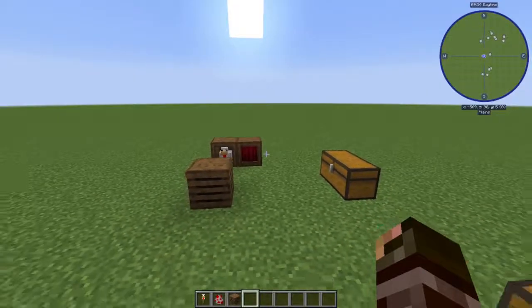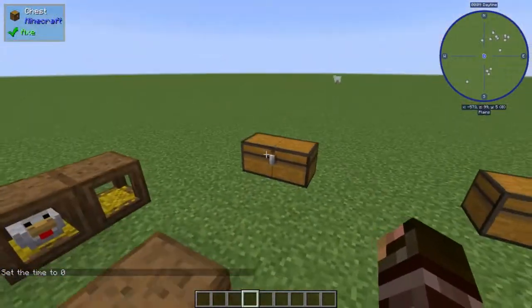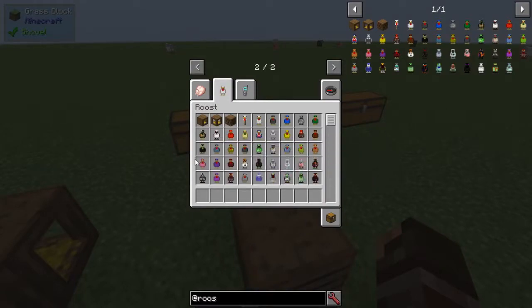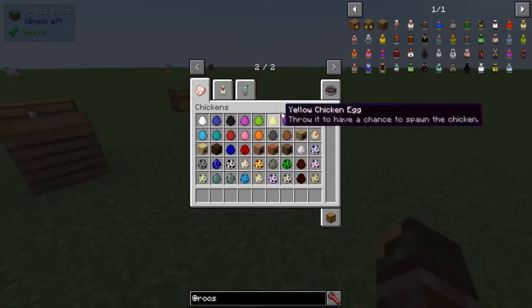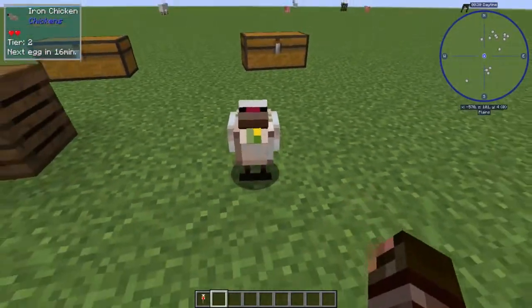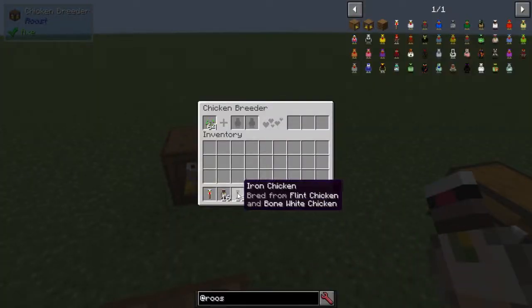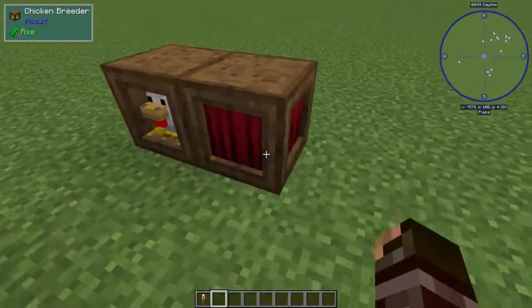Now we're going to look at a bit of integration with the Chickens mod, which adds a bunch of resource chickens. Normally you'd breed these via the Chickens mod, but they are found like this. You'd use the Chicken Collector, but you'd need the Chickens mod installed. These guys drop eggs randomly and you just right-click them to get a chicken. These resource chickens work a little differently to regular chickens — you can level them up.